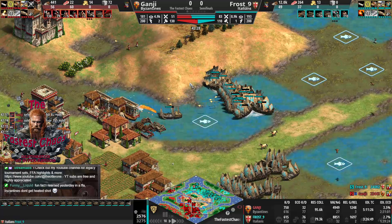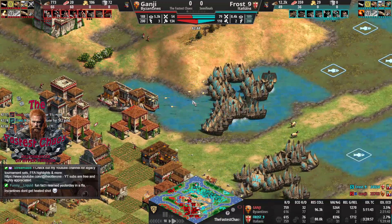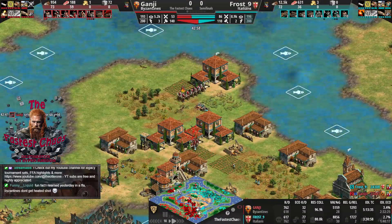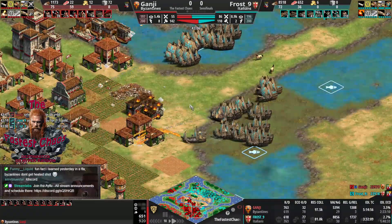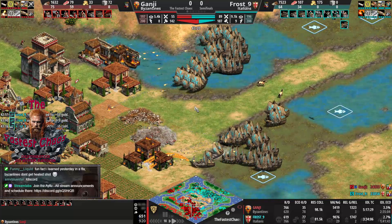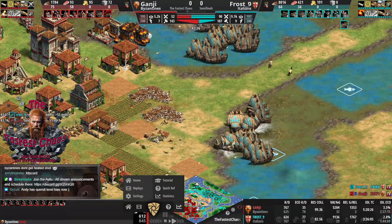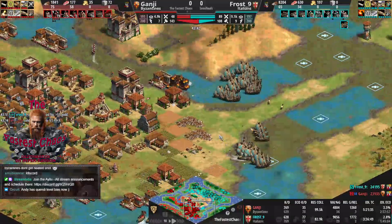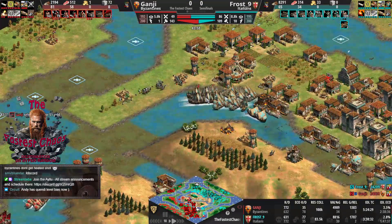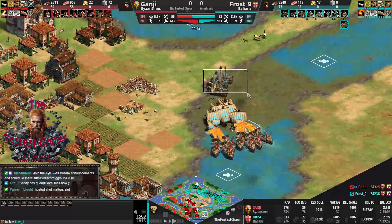Frost is taking this with Italians. I think if Frost wins this, the set might be one-sided — winning such a hard matchup already. I think he trained a lot of water fights. On land micro, maybe Ganji has more of a chance. It's kind of weird: if you check resources collected, Ganji has all resources collected more, has 160 better KD, and is still out of resources with no map control. Just because he wasted expensive dromons, I believe.